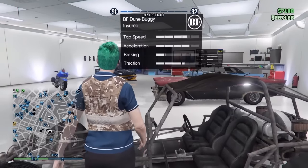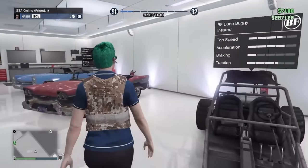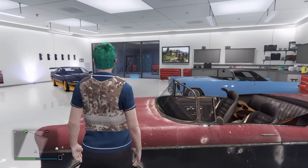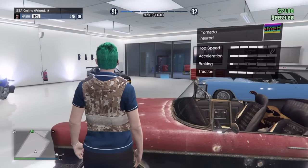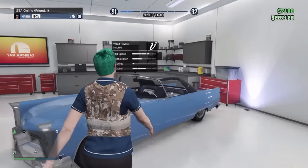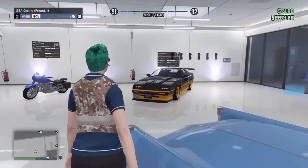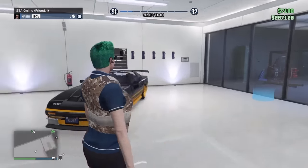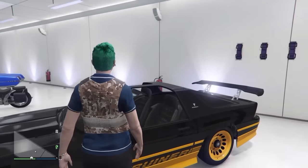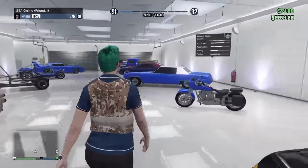Alright, the frameless dune buggy — those are easy to get. The Mariachi — I can get this for you, that's easy also. Hard top Peyote — these sometimes will spawn up in the gang neighborhood if you're in any kind of muscle car. I knew I had two of these black and yellow ones — I'm gonna have to trade one in for a blue one, go spawn me a blue one and get that going.